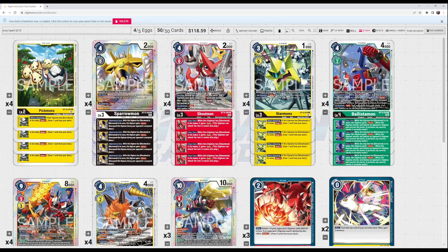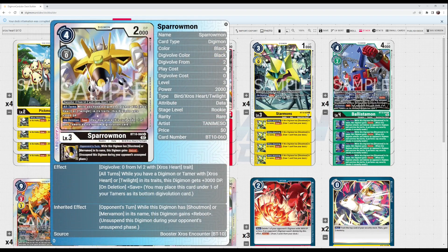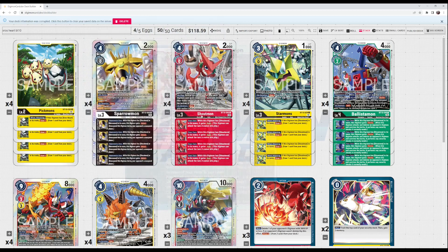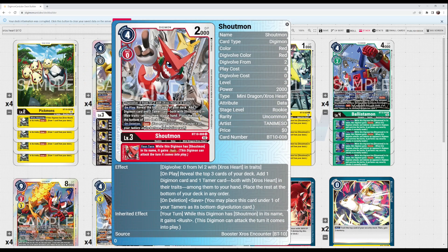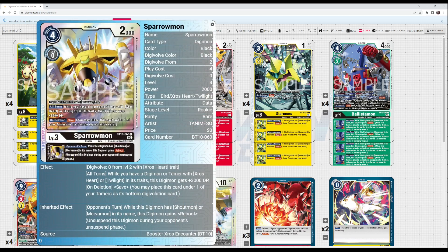Shoutmon is really good for his searchability across all the lower level digimon. The three rookies, as well as the two champions Ballistamon and Darulamon, have the keyword 'on deletion: save,' which means you place that card underneath any of your tamers as the bottom digivolution card. This lets you reuse these digimon even after they'd normally go to the trash. Shoutmon also has save, and his inherited effect gives a digimon with 'Wildest Digimon' or 'Shoutmon' in the name rush.